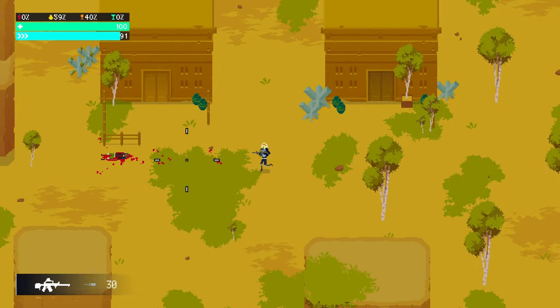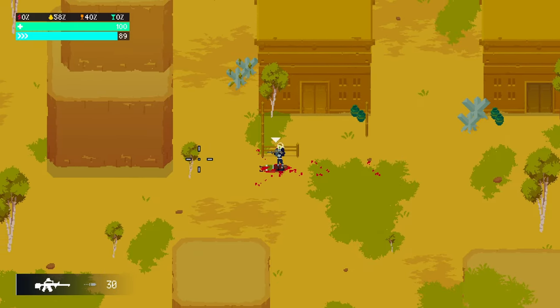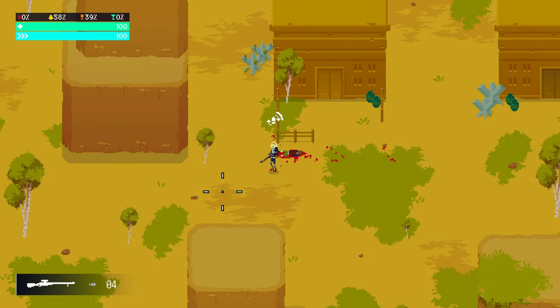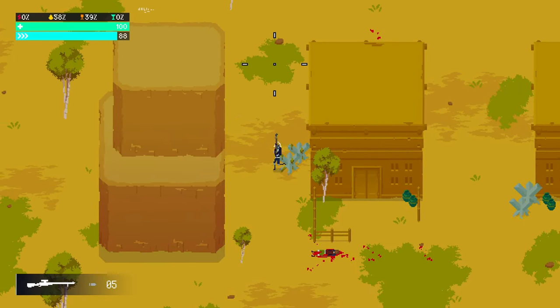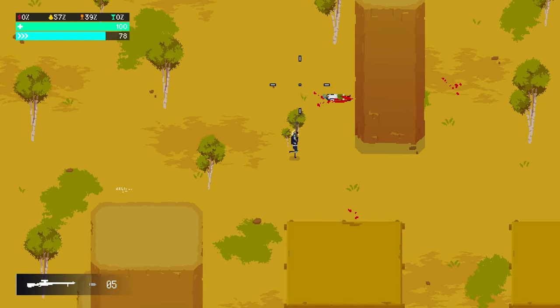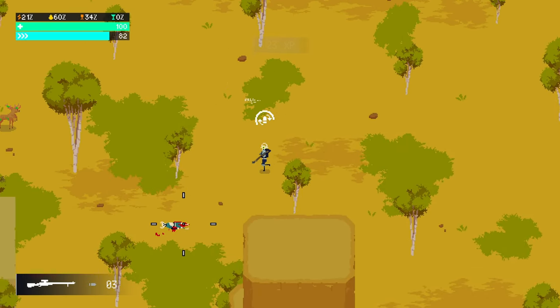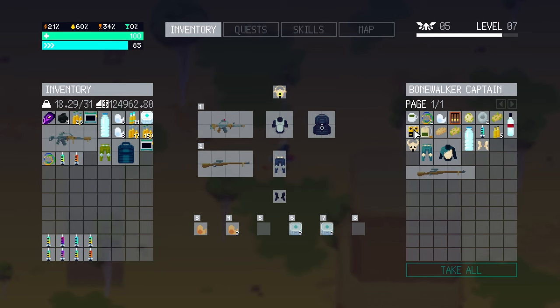The sniper rifle is without a doubt one of the best guns in the game — I get killed by people with sniper rifles all the time. I do bring my own in every once in a while if I feel like engaging from a distance. The Bone Walkers — the Bone Walker specifically — have pretty good armor. That helmet there is from the Bone Walker Champion.